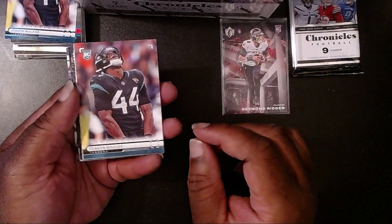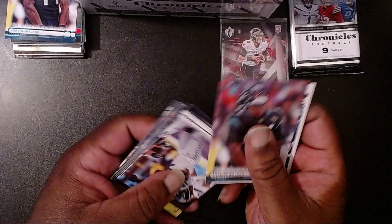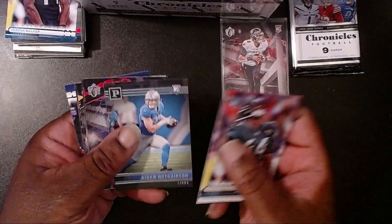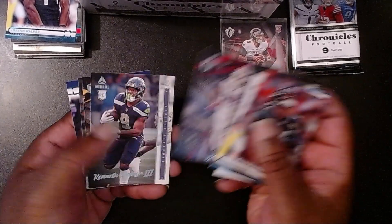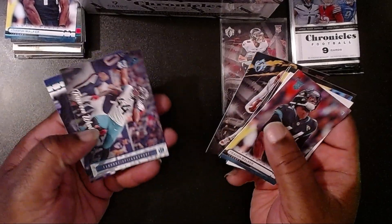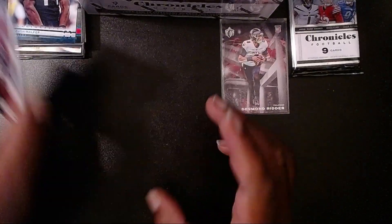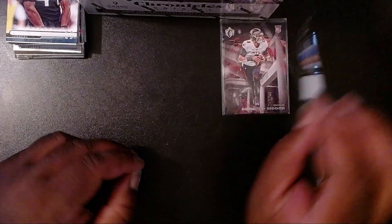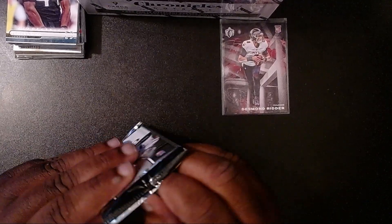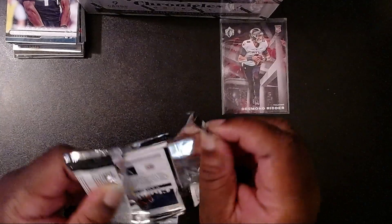Second to last pack of the Walmart Mega Box: Trayvon Walker, Damian Pierce, Kenneth Walker III with the Seahawks, Aiden Hutchinson, James Cook, Kenneth Walker III again, Jahan Dotson, Trayvon Walker, and our last card is Kaelin Thibodeau. We seem to see the same dozen players repeated.